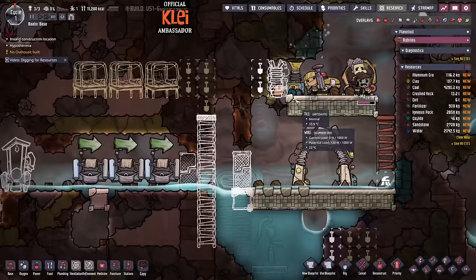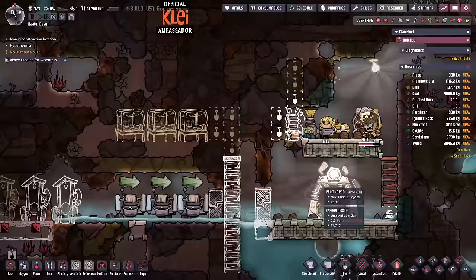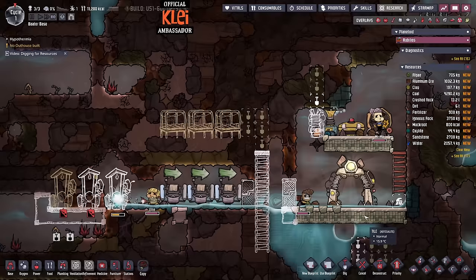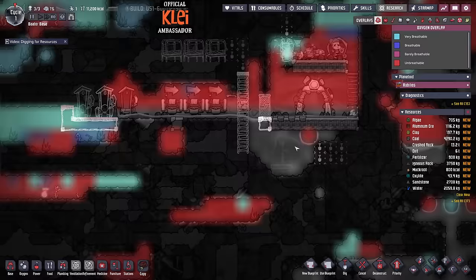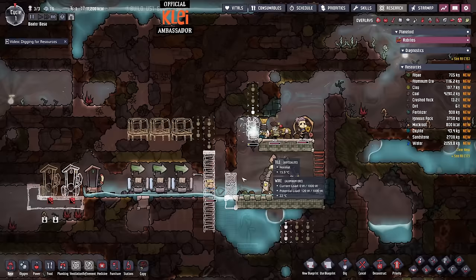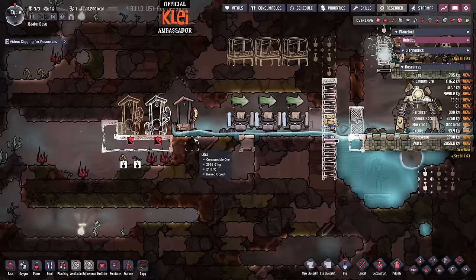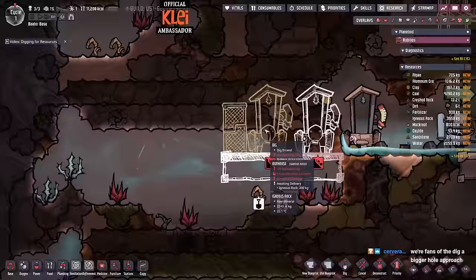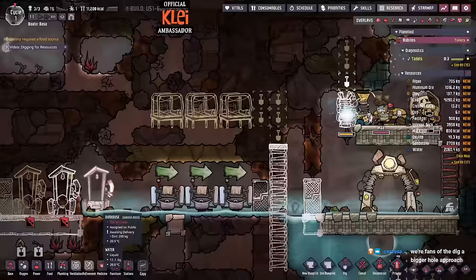Oh — we have no algae. Algae would be a good idea. Sweet fertilizer, max gas pressure — that's not good. We really need to dig down. Get our battery up. Okay, I don't think we managed the toilets. This is difficult. We definitely need to dig a bigger hole but it's going to take some time, and I didn't actually manage to get a bedroom done — that's an interesting one.